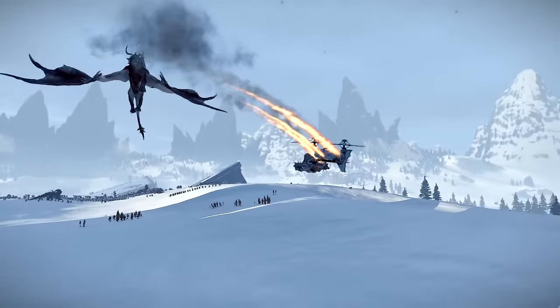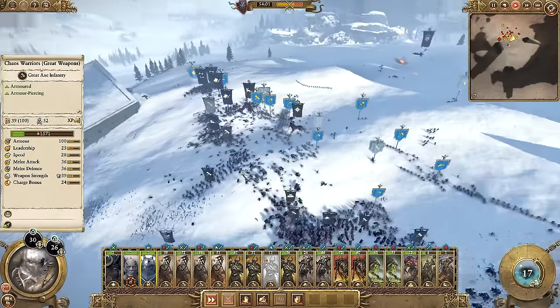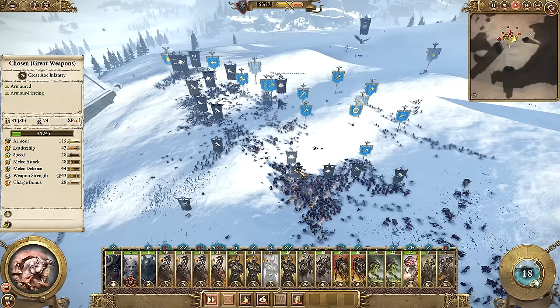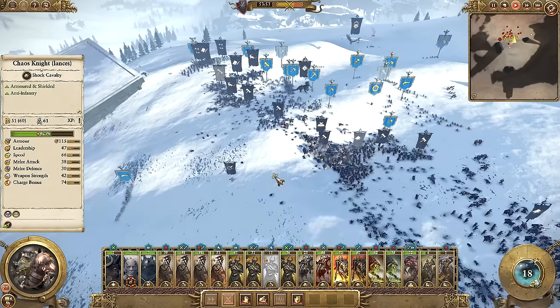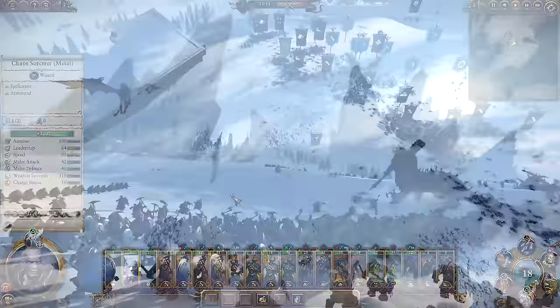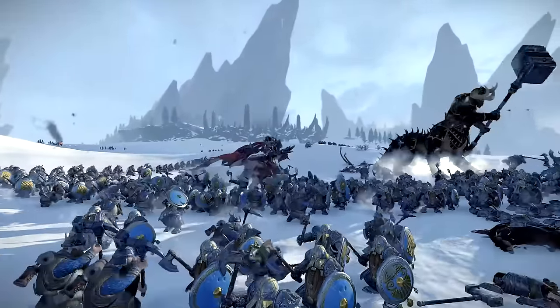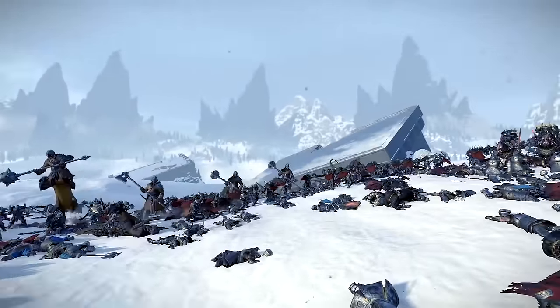Right in the sky! I love that — it looks so good when it goes down and sounds really good as well, you can just hear the propellers kind of giving out. Nicely done — that is a well-used skill. I'm just picking off who I can, finishing off some routing units, bringing the Manticore back into the fray. It's doing amazing charges into their units, just ripping them apart.